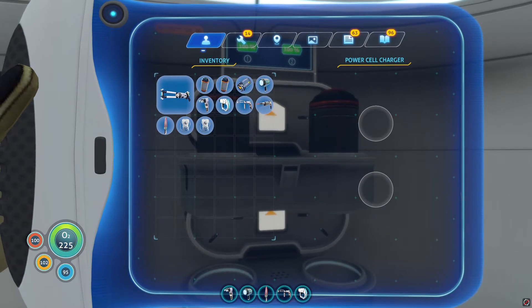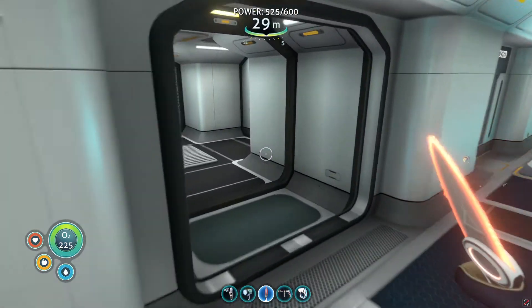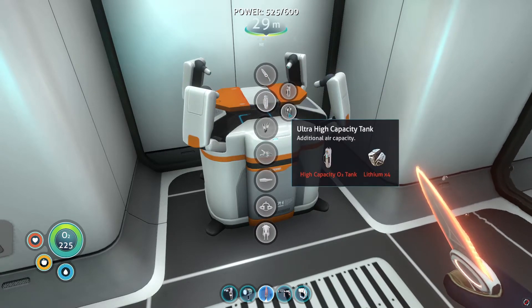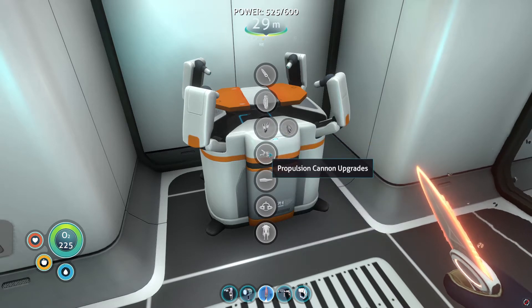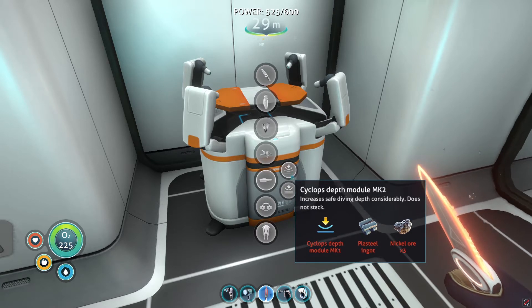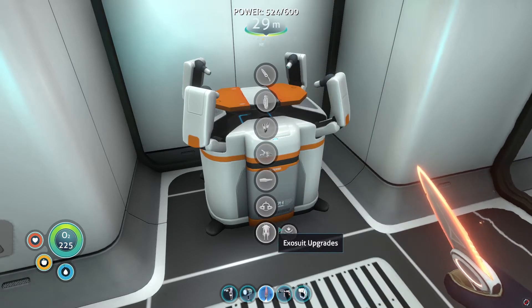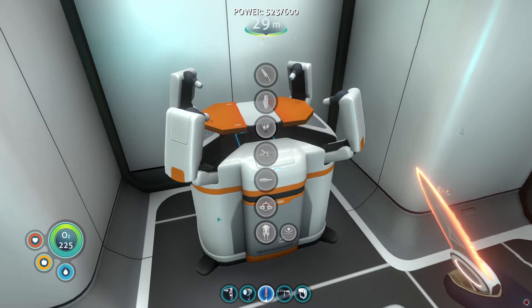Let's go to the other side — I have my vehicle modification station here. This is where you get your heated blade and ultra high capacity tank, and ultra glide fins. I also have a propulsion cannon upgrade. For the cyclops I don't really have the nickel ore — I haven't found any yet. And for the Mark 3 depth module I don't even have Mark 1. I want the upgrade for the prawn suit since it's supposed to have the deepest capacity out of all the vehicles.